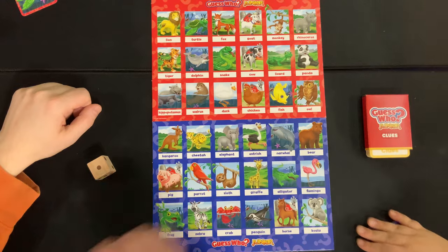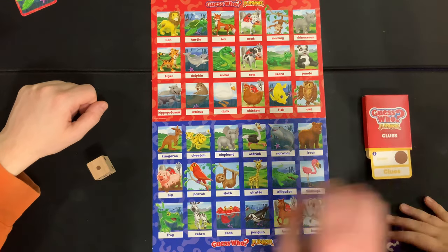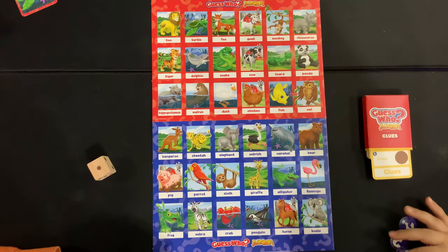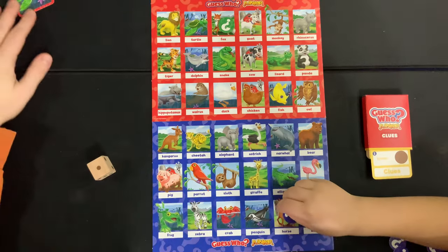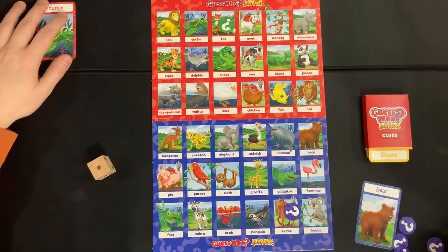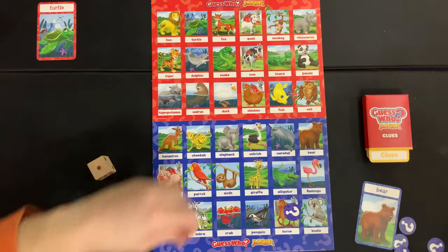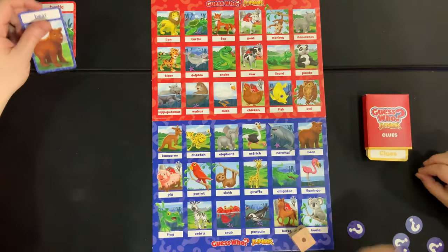Next round we get one clue: it's brown. That could be a lot of things! One, two, three — I'm going with a fox. We flip it over and it was the bear — we're both wrong again.